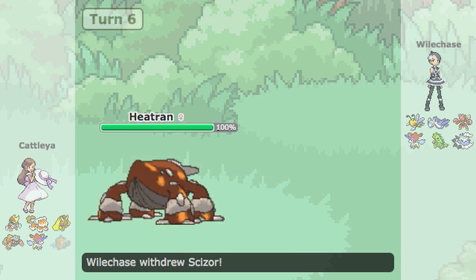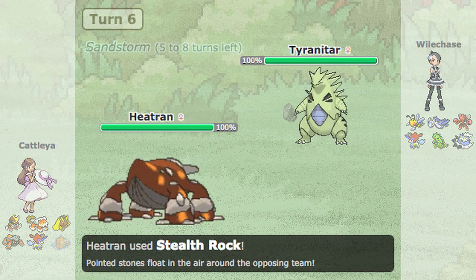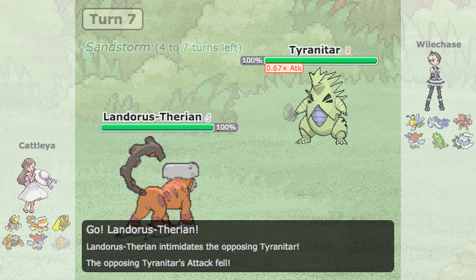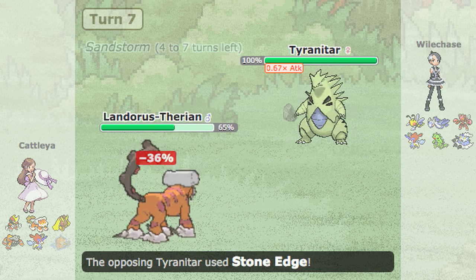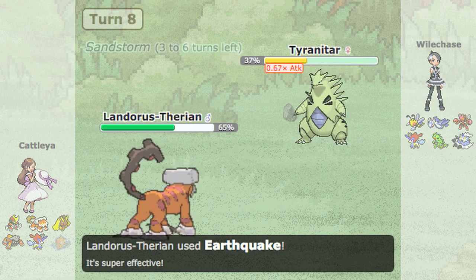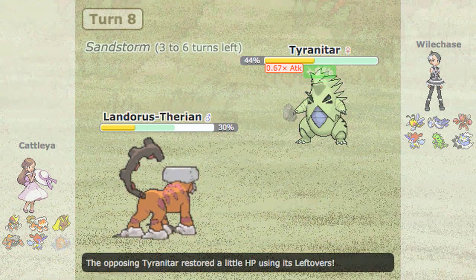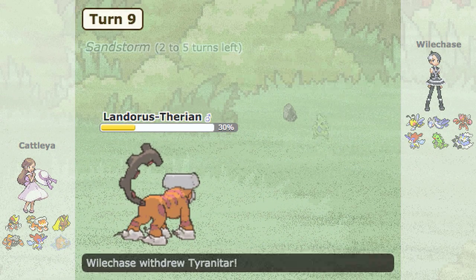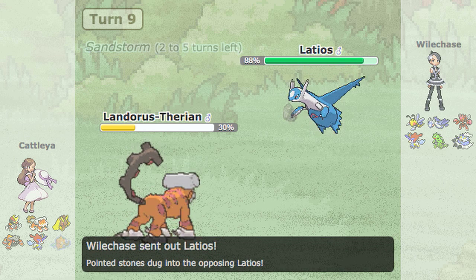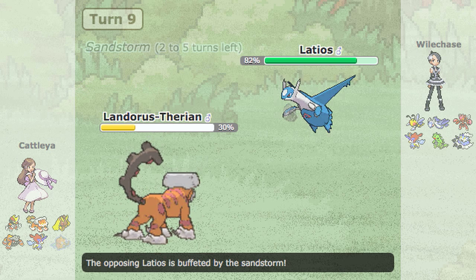I go into Scizor, which is risky, but I wanted to just because I needed that extra Leftovers recovery so I was able to work around things better. He went into Heatran, so obviously I have to switch out — going into Tyranitar and taking a hit. I figured he wasn't going to go for anything except Stealth Rocks, but I want to be safe just in case. I wasn't inclined to go for my own rocks since I don't need to rack up damage that way. I figured getting more damage on Landorus coming in was more important since he wasn't going to go into Bisharp — Earthquake isn't something Tyranitar can threaten him with.